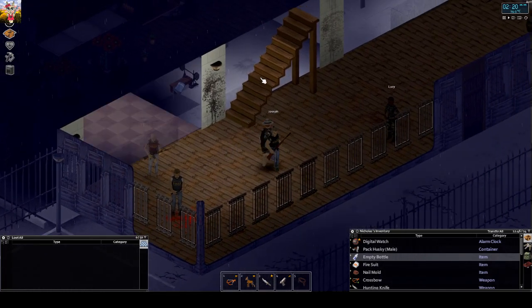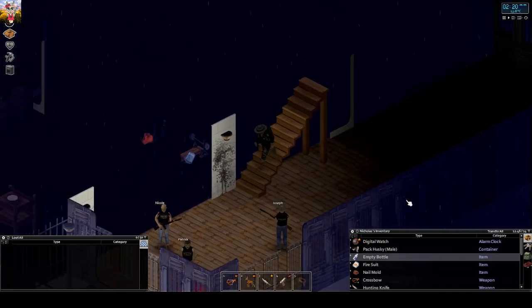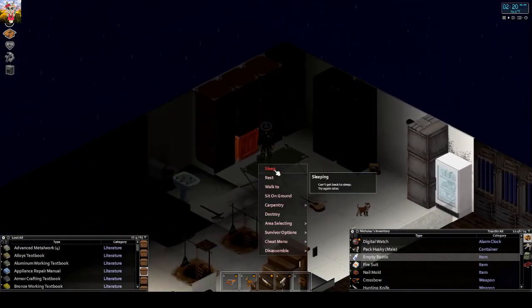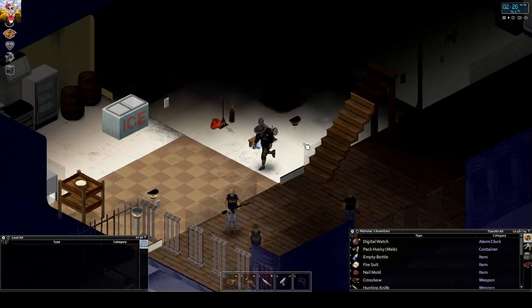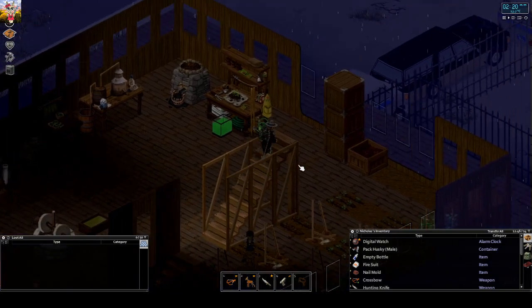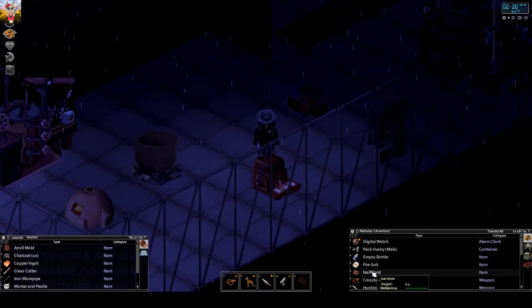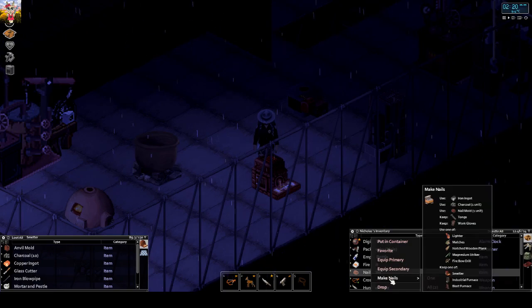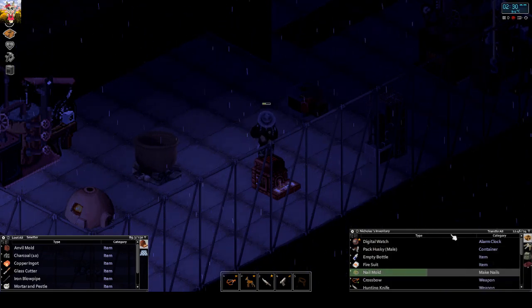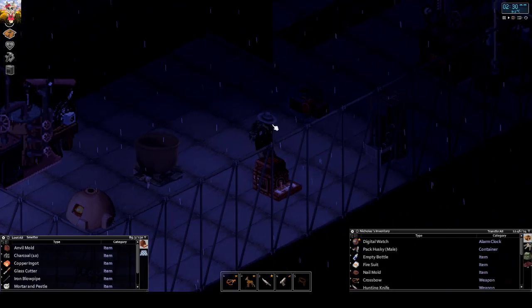Sorry for the interruption - my character didn't sleep much. With nail mold, iron ingot, tongs, work gloves, and one unit of charcoal, I can make nails. Always wear the fire suit. Now I've got a box of nails from one iron ingot. Very nice.